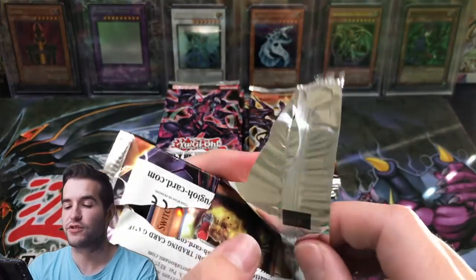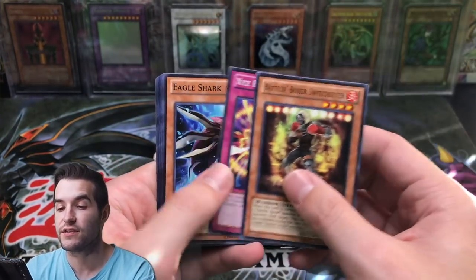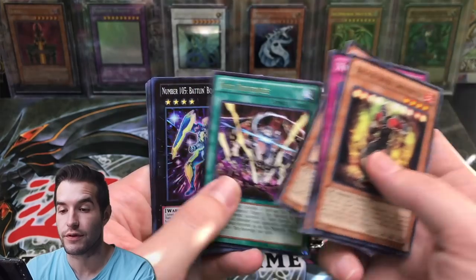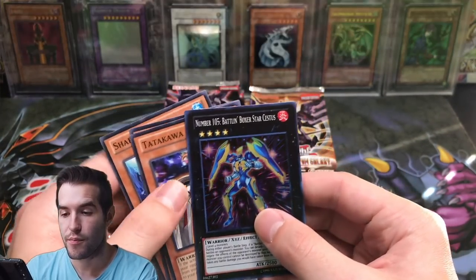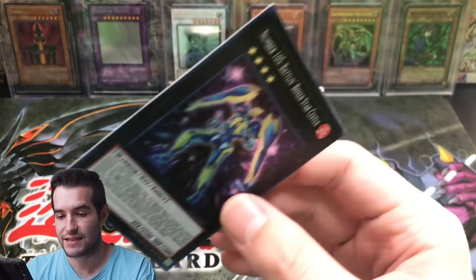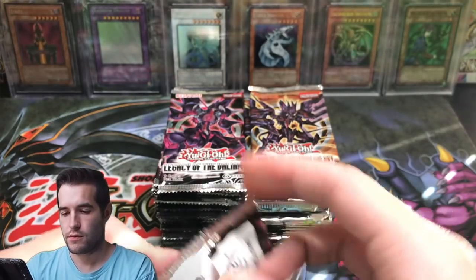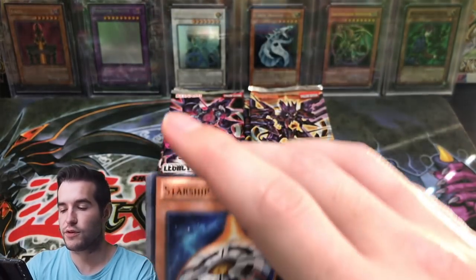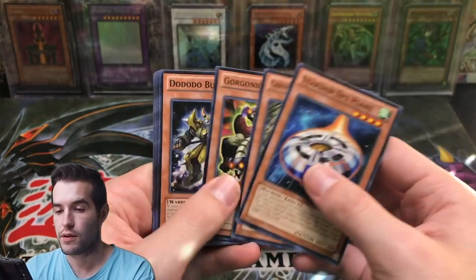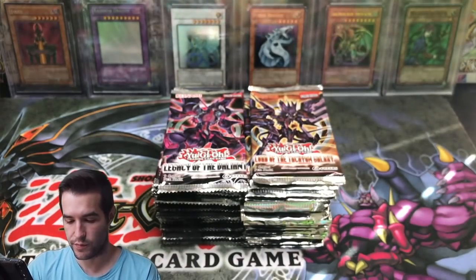So the 25K special, it's going to be pretty cool. It's on the way right now and I'll let you guys know when it comes in the mail. Number 105, Battlin' Boxer Star Cestus — Super Rare. So far we've got an Ultimate Rare, some Supers, and an Ultra. We're doing pretty good. Tackle Crusader and Ghost Trick Mummy as well.